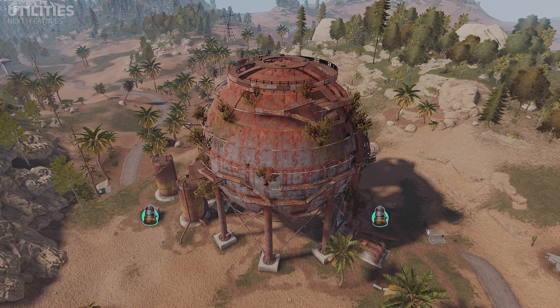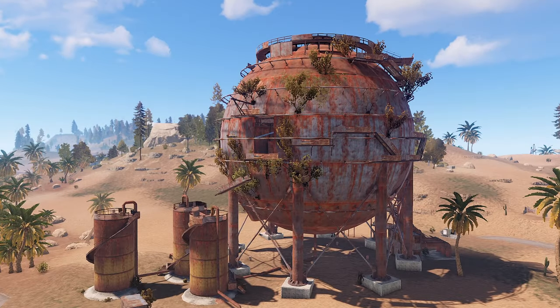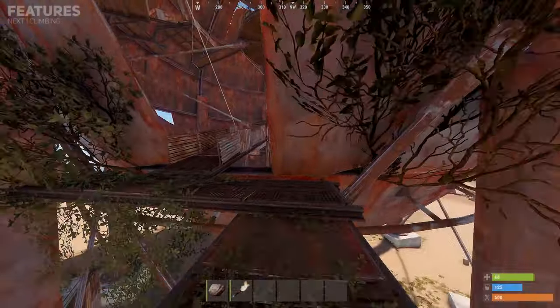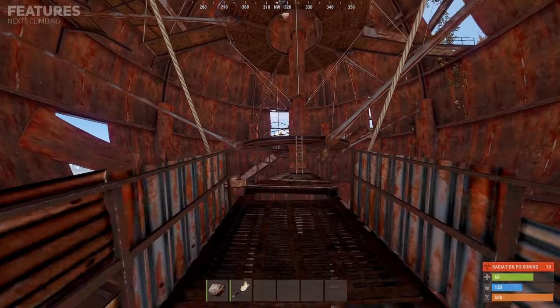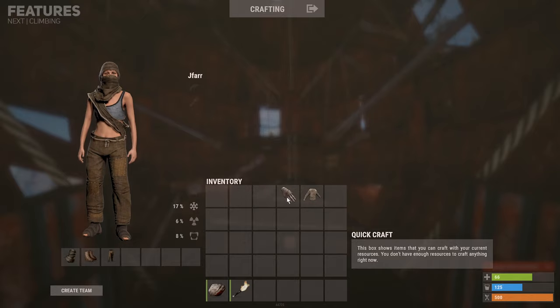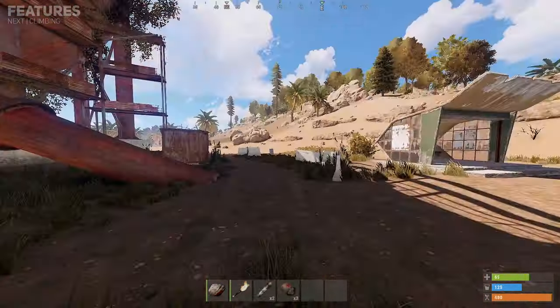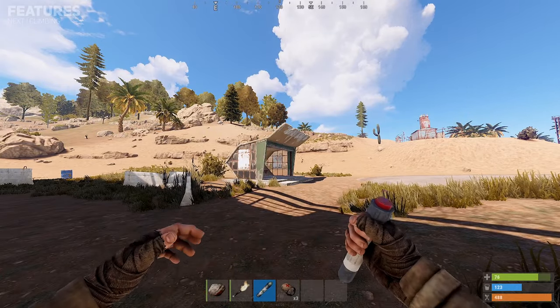An overview of all utilities can be seen here. The dome is a large and easily recognizable monument which contains a low level of radiation, making it great for early players to enter and try their chances at getting some early loot. Remember to bring a light level of clothing such as a burlap set to avoid the radiation, and a lot of meds and health just in case you miss a couple of your jumps within the dome.